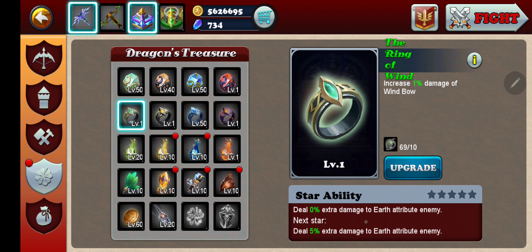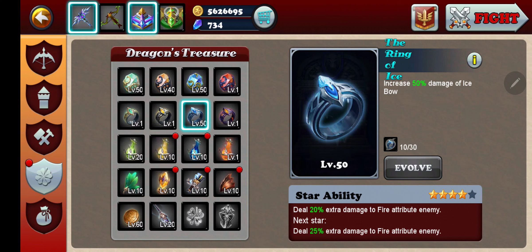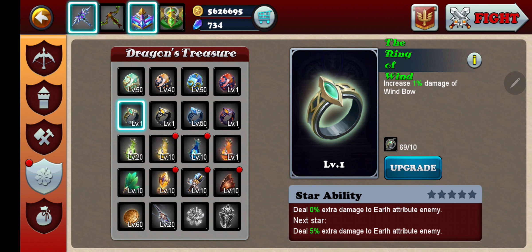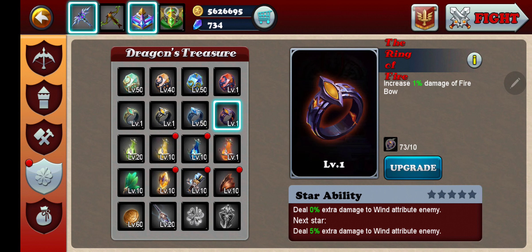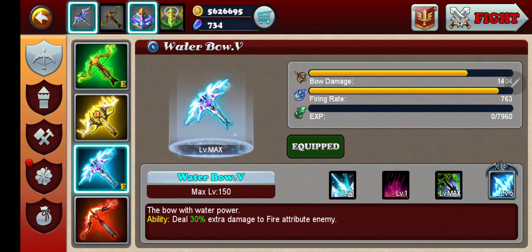The wind bow, for example, gives extra damage to earth attribute enemies. So when you're fighting in an earth stage, use your wind bow — that will give you extra damage. If you're fighting in the water stage, use your earth bow. And water bow is for fire attribute enemies, and fire is for wind. This is how you figure it out. Other than that, keep switching from one bow to the next does absolutely nothing.